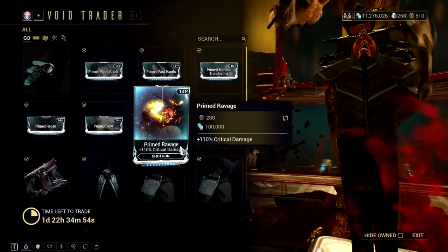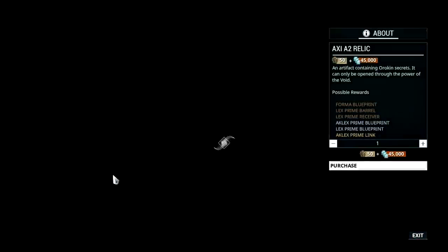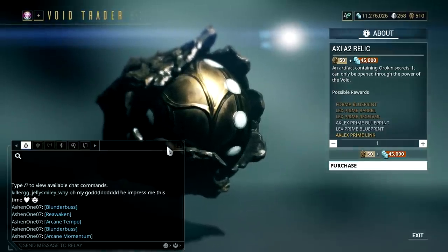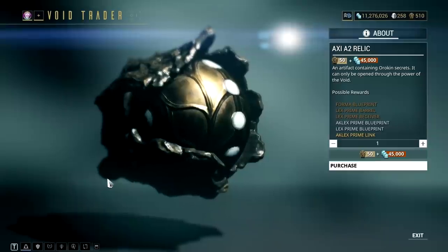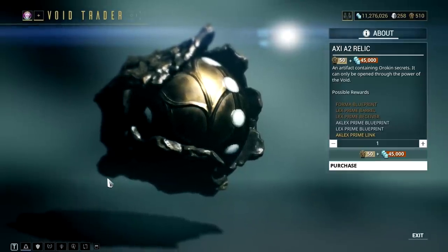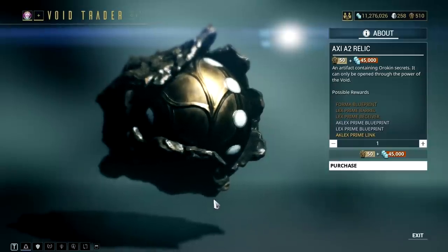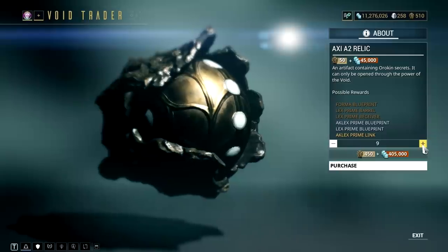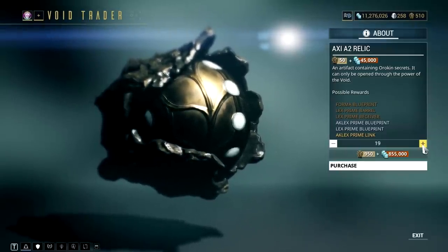If you are one of those players who would like to earn some platinum this Void Trader cycle, I suggest getting as many of this relic as you can. The Aclex Prime link is one of the most expensive prime parts on the market right now. If you can obtain all parts of the Aclex Prime, you can sell it for a hefty amount of platinum. Just a friendly reminder: don't sell the parts now, as prices will likely drop due to huge supply — wait a couple of weeks to get the most out of it.